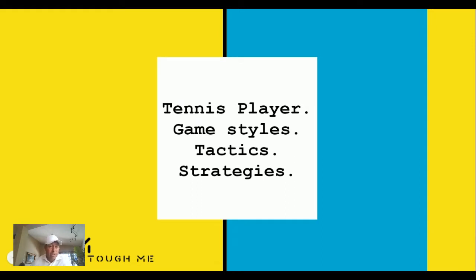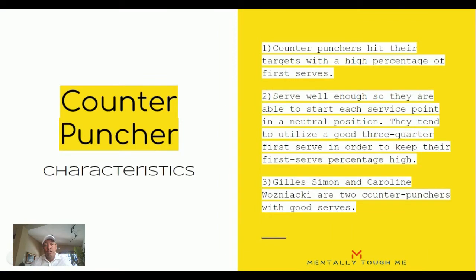This falls into our tennis player game styles, tactics, and strategies series. Starting with the counter-puncher: first, they tend to hit their targets with a very high percentage of first serves. They're not going to be serving 20 aces a match, but they get enough first serves in to stop you being an effective offensive returner on the second serve. Their goal is to slow it down, have good targets, and avoid throwing in lots of second serves where they start on defense.